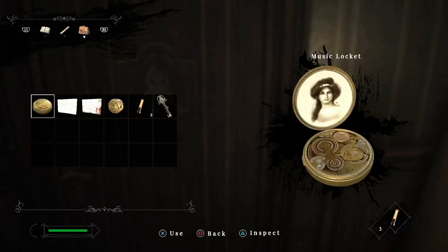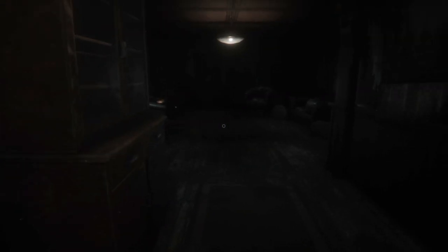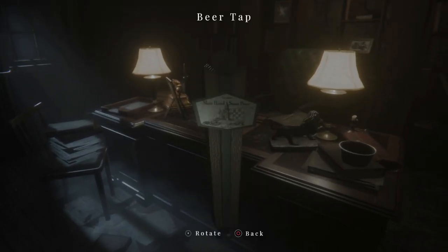When you enter the room, immediately to the right on the table there will be a missing beer tap. Here it is — now we can go back and put it in its right place.